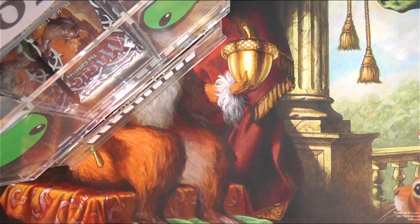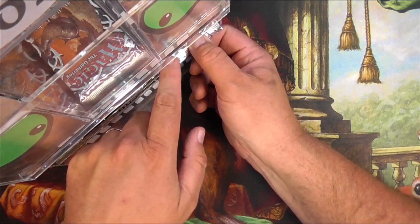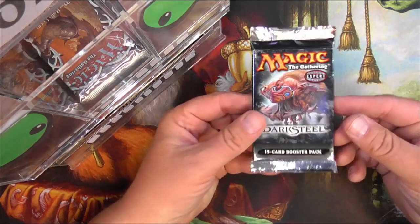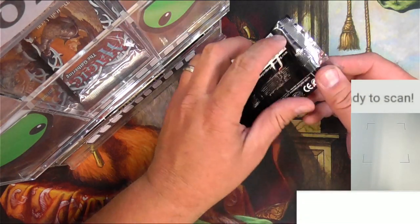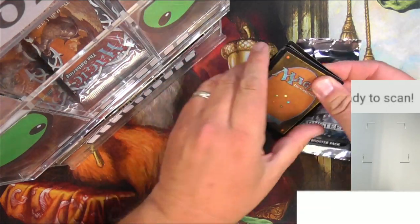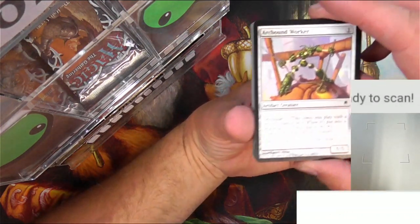Hey everyone, Tragic MTG here with my pack dispensing robot, Pack Bot 3000, to dispense me some random MTG boosters and see what we get. I'm probably going to break this into three videos. Pack Bot has three slots — they are filled. First up: a pack of Dark Steel. Let's get going, and as always we're going to scan up the rares and anything interesting in the common and uncommon slots.